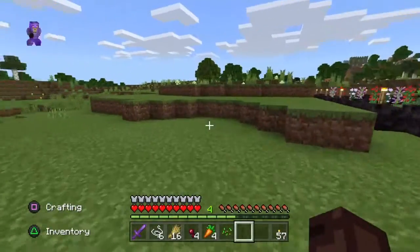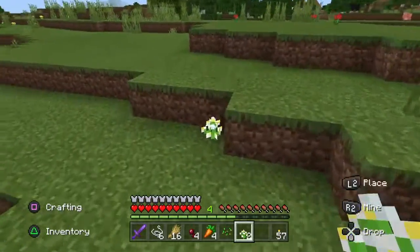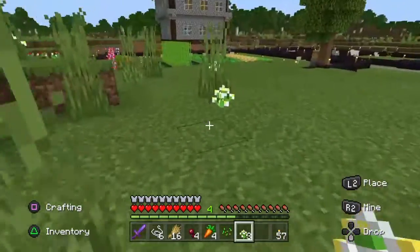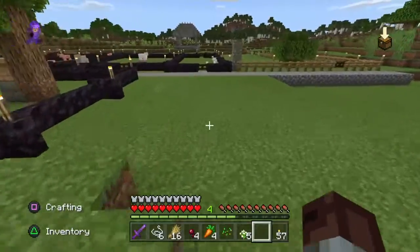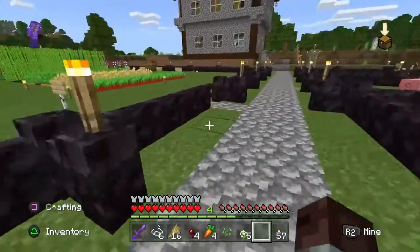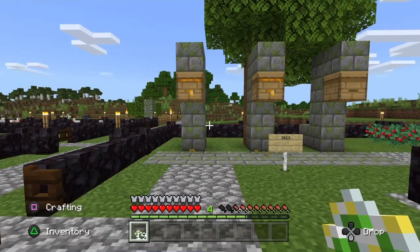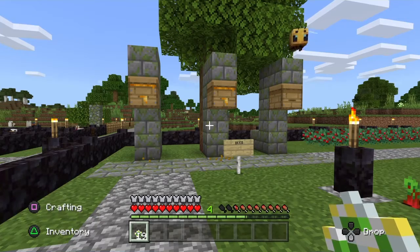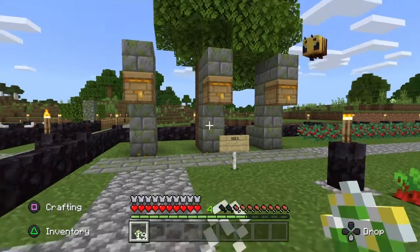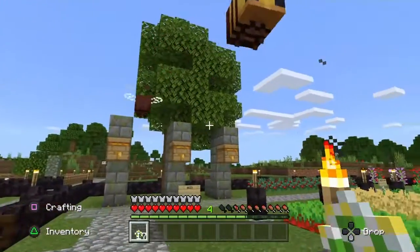There is only one more animal we need to worry about on our farm and that's bees. Simply go and collect some flowers. If you'd like to know more about bees — how to capture them, how to move their hives — please stay tuned to my channel and in the next couple of weeks I'll be releasing a video on bees. Now we've got our flowers, we'll head back to our hives and wait for the bees to come out. Once the bees come out, simply feed them and they'll breed. Here's one, two, three — we'll quickly feed the bees and they'll have love hearts and breed.